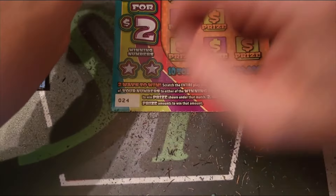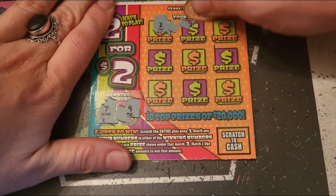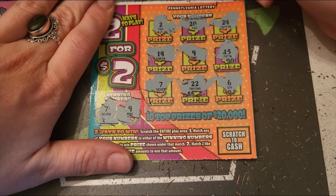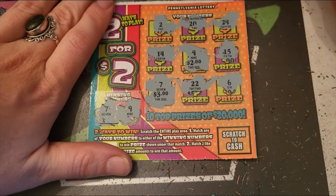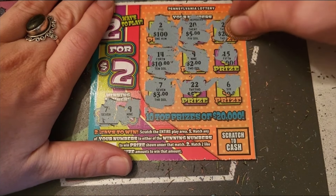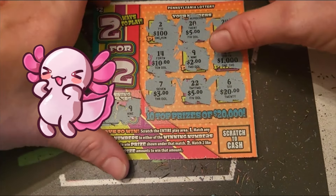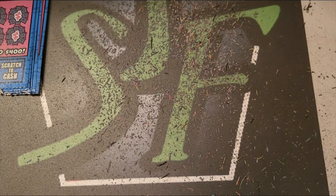This one's got to be a winner, right? Come on, ticket number 24! Looking for 7 and 9: got 2, 20, 24, 15, 6, 22 — we got a 7! And a 9! So we got a 7 and a 9 — two fives. Matched a five in the prize area: a hundred, ten, five, two hundred thousand, twenty, and a five. That gives us a ten dollar win — got our money back on the Two for Twos!